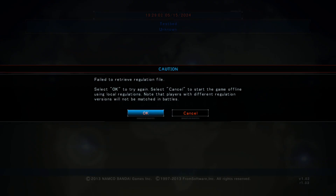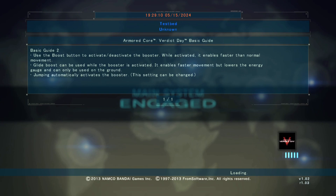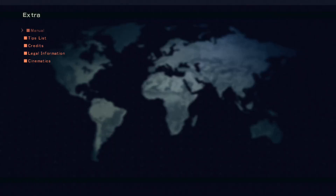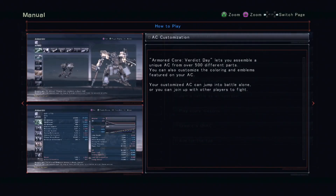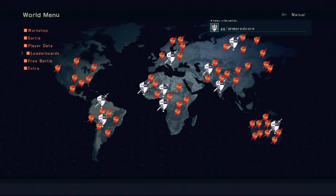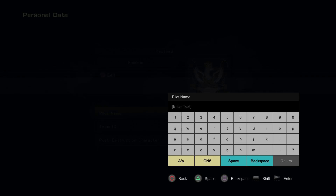This second warning message can be ignored as well. If you're new to the game, you might want to head over to the Extra menu. Here you will find a digital in-game manual that goes over all of the basics you need to know about the game. Now head over to Player Data, then Player Data once more. Here you can change your pilot name. You can use your own keyword to input the text.